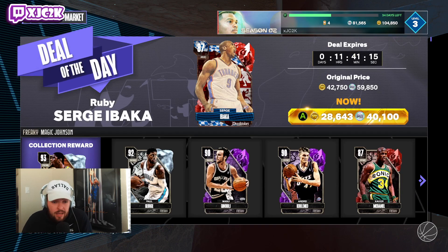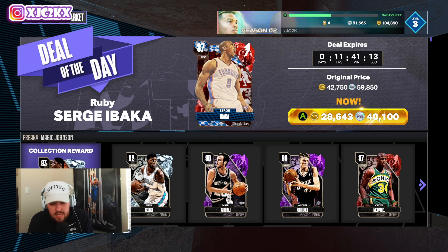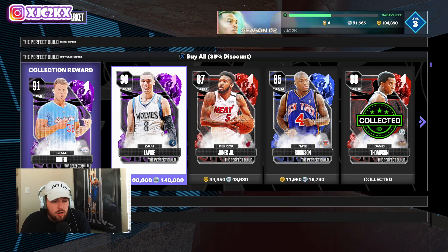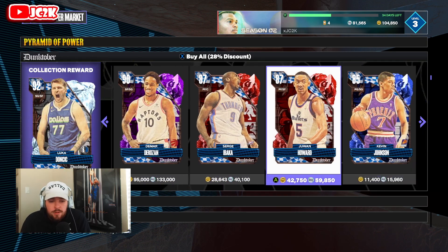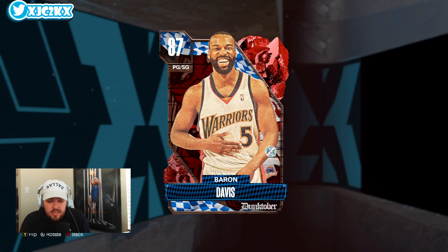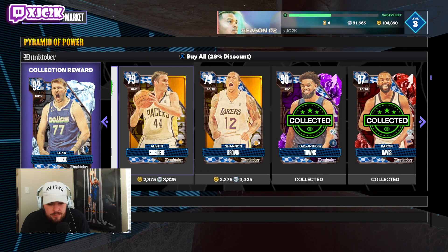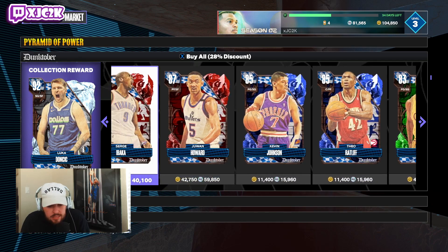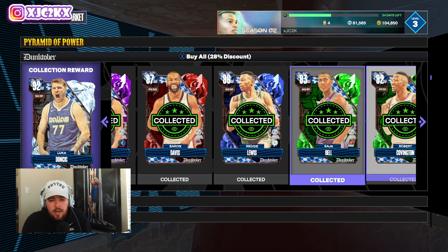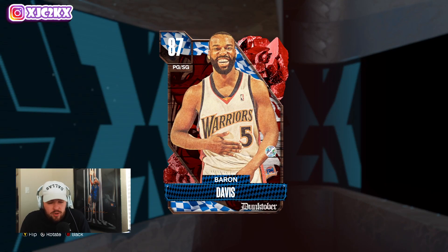Outside of Donovan Mitchell, your best bet is probably going to be Dunktober Baron Davis. I've talked about that card a million times — I have him in my collection on my no money-spent account. He's really, really good. I think he was around $63,000 MT, but it does look like they have dropped in price. Baron Davis is an amazing point guard — an absolutely phenomenal option for a little less than $60K.